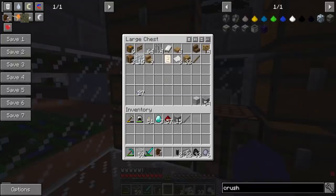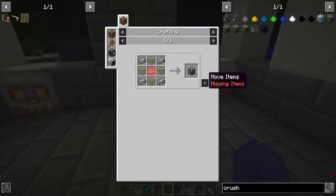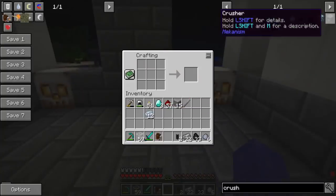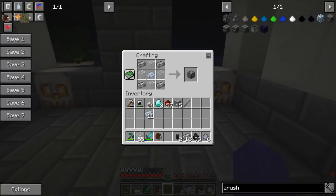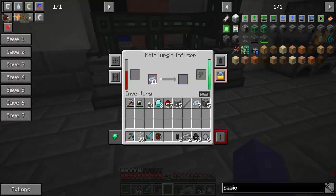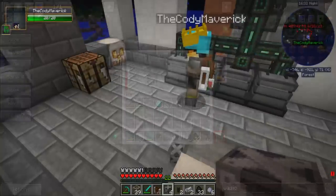We need to put this osmium into the metallurgic infuser with redstone to make some basic control circuits. Do we have any circuit boards left? No, I'll have to make a few. Glass — I already gave you glass. If we put osmium in we get the basic control circuits, that's so much easier. The redstone one isn't going — a redstone signal was required!